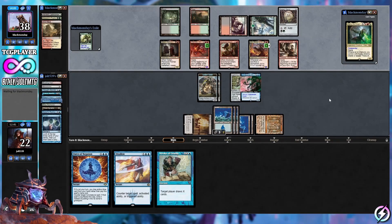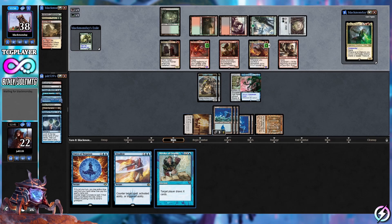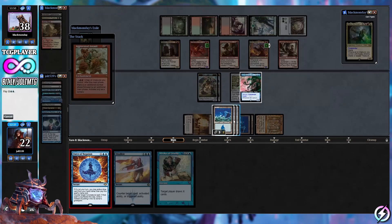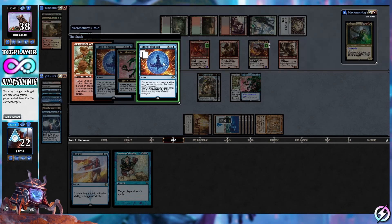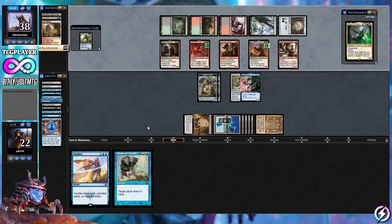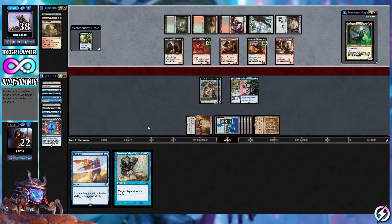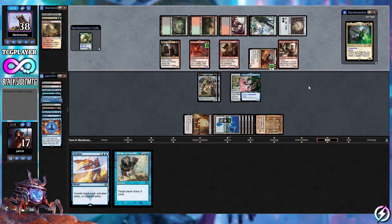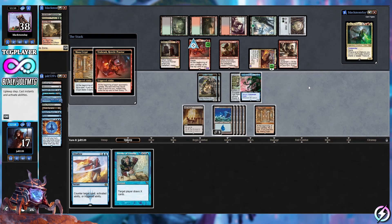Jinkataxia can counter our opponent's artifact, instant, or sorcery — that's just going to be a Thopter token for them, which we're okay with. We've got a barrier where we can stop spot removal. If we hold up Disallow and Force of Negation, it'll be really hard for them to do anything. Our opponent goes for Aggravated Assault — that triggers Force of Negation out of our hand. We copy it and target Aggravated Assault with the same target. Force of Negation counters Aggravated Assault and the copy stops the extra combat — aggravated assault is stopped.